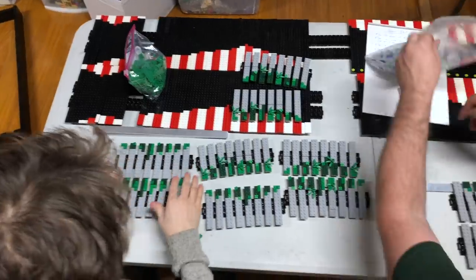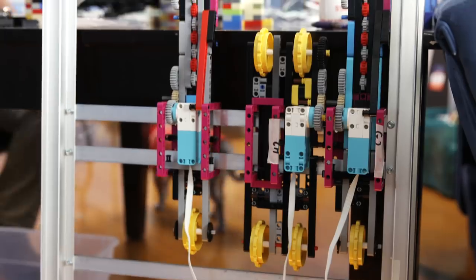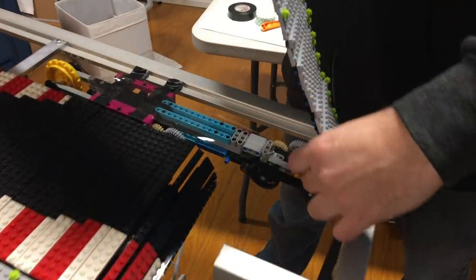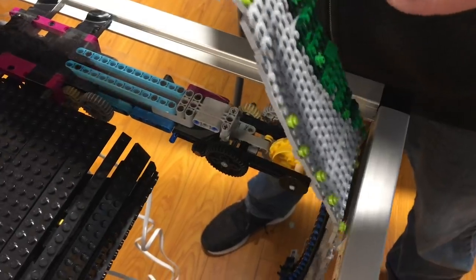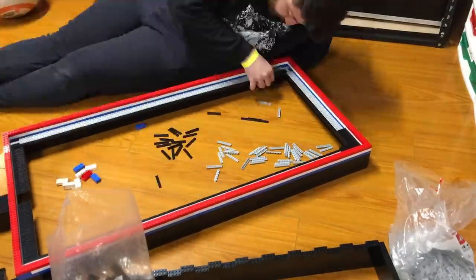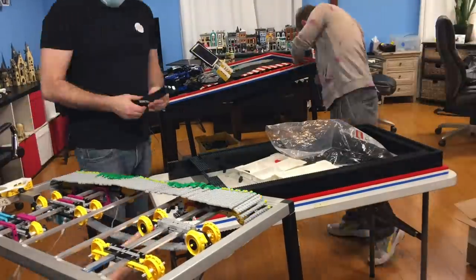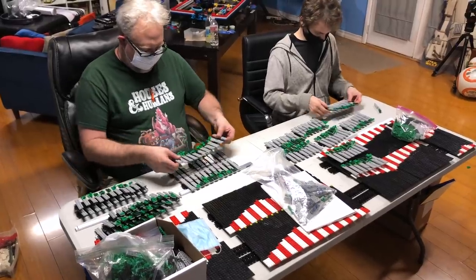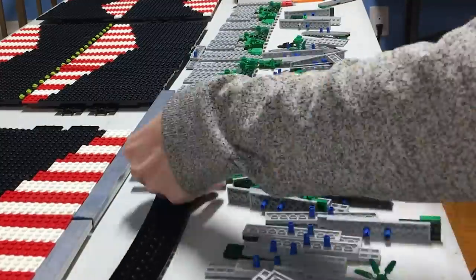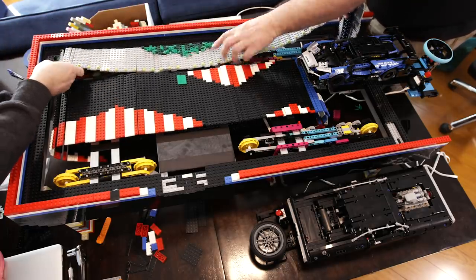Once testing and prototyping has been completed, the team moves forward replicating all the moving pieces of the six treadmill tracks and the outer housing. Each of the treadmills are delicate and takes some finesse to button up.